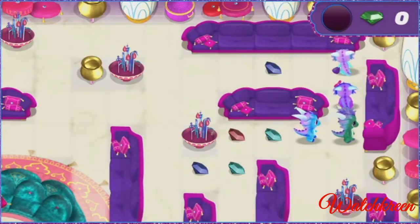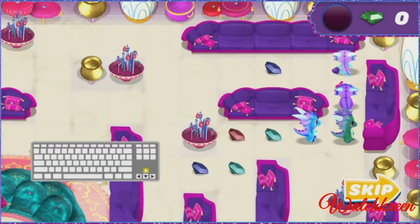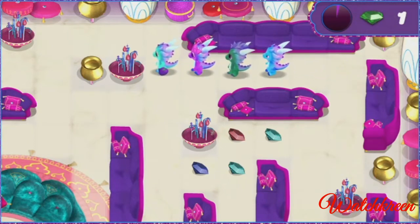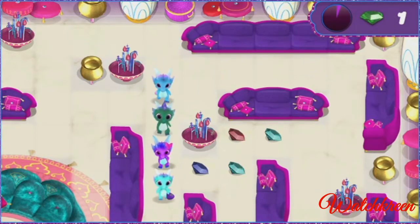Help Nazbo and his family move around the palace to collect as many genie gems as possible. I want them all! Press the up, down, left, and right arrow keys to move Nazboo around the palace. All right, now let's get those genie gems. Watch out for things in the way!